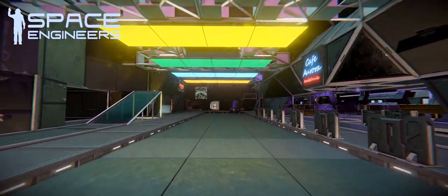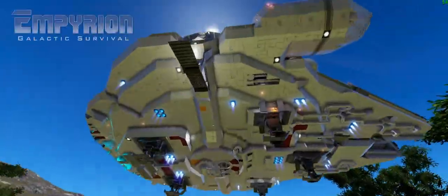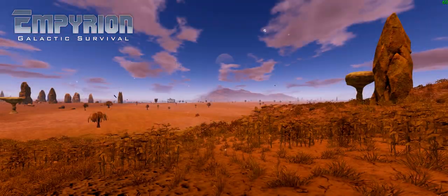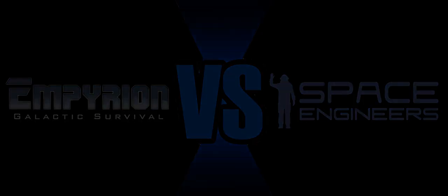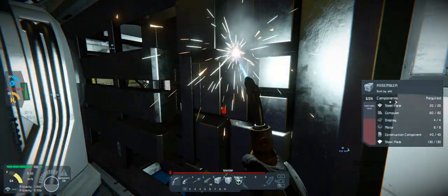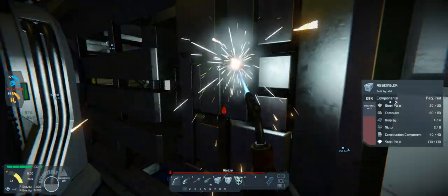A few weeks ago I made a comparison video EGS vs Space Engineers, which you can check out in the card. I praise EGS for its survival but I'm not a big fan of the creative mode in that game — or better to say, I wish EGS had better physics and a better building system. But thanks to the power of modding and the workshop, we can make Space Engineer survival 10 times better than the vanilla version.